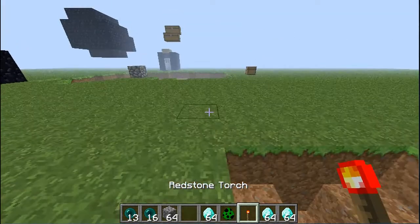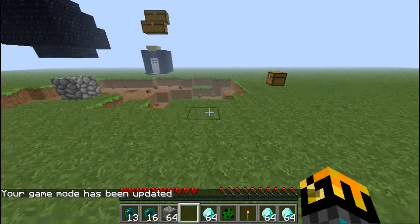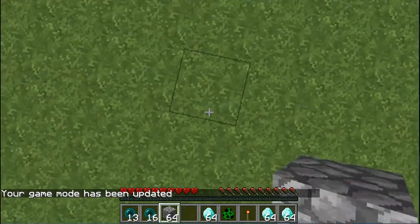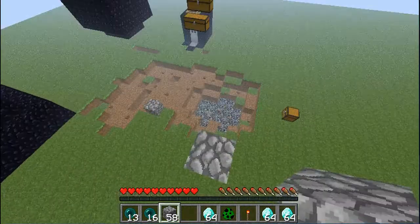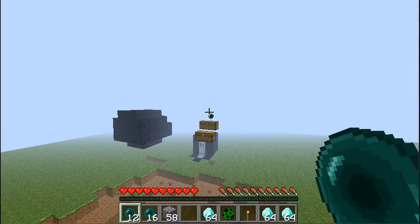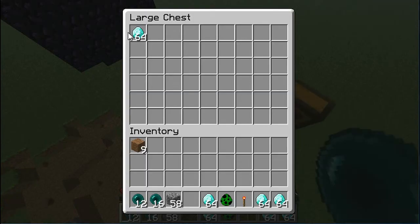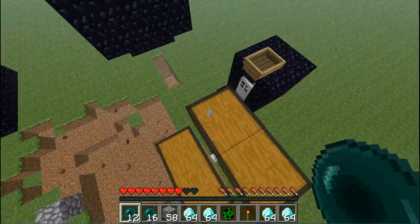The sky base one. Say you found claimed land and you go up and you see a sky base. You can't go there, so just go where it's not claimed, build up, and use ender pearls to get in. If the server allows you to open chests on claimed land, you can just open it and take the loot. Or else you just destroy all the chests and then jump down.